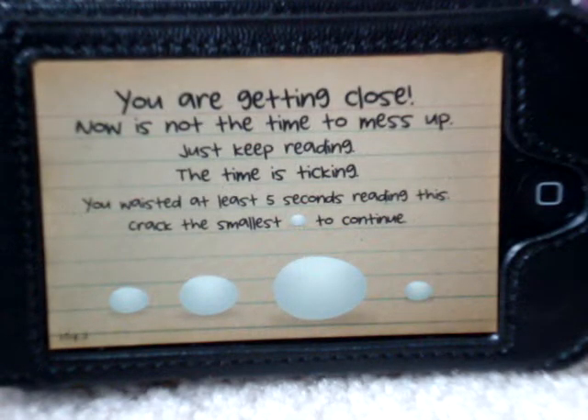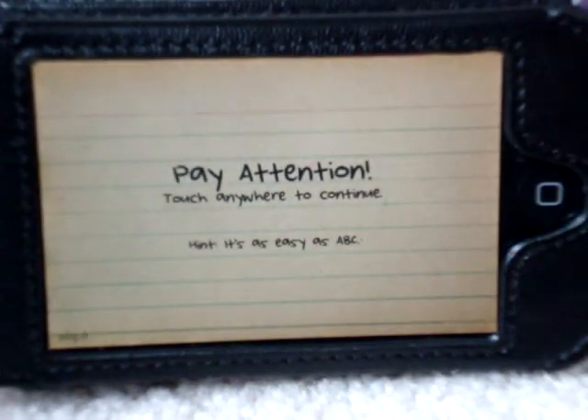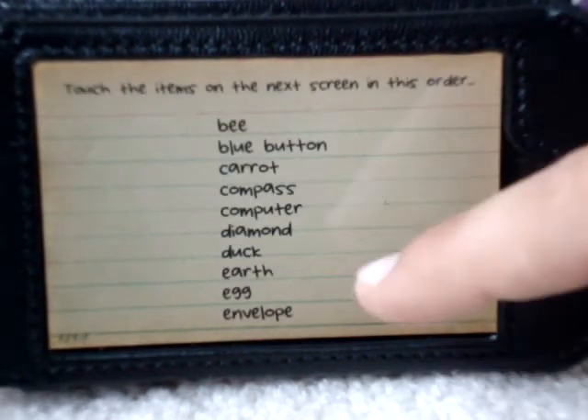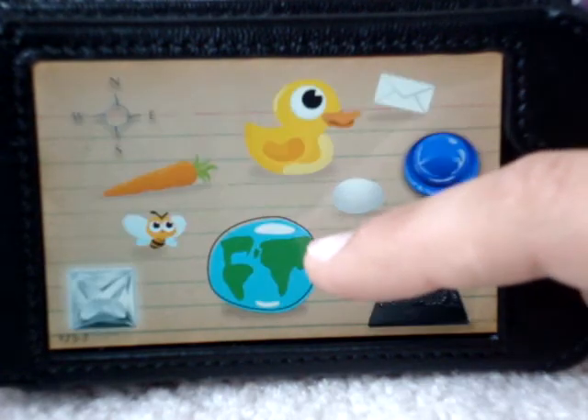Touch the small side to continue. Look at that. Quick — press the blue button. Pay attention, it's easy. S, A, B, B — blue button, carrot, compass, computer, diamond, duck. I didn't finish it.